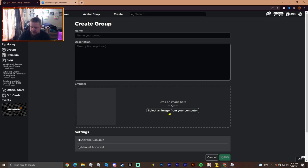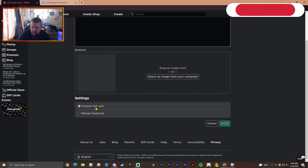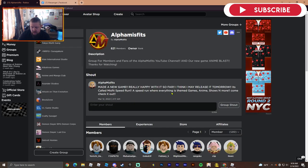You'll name your group, give a description about what your group is about, and then either create or upload a picture — whatever you want to do. Find a picture and that will be your emblem. You can set it to manual approval or open so anyone can join. It costs 100 Robux to make the group, which isn't that much — it's like a dollar.